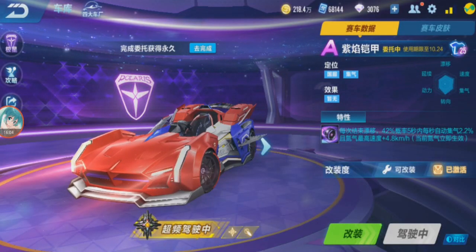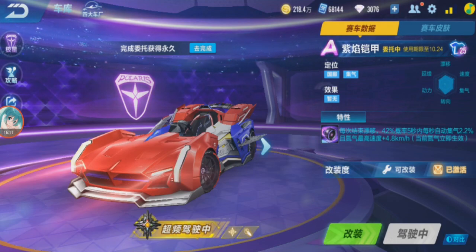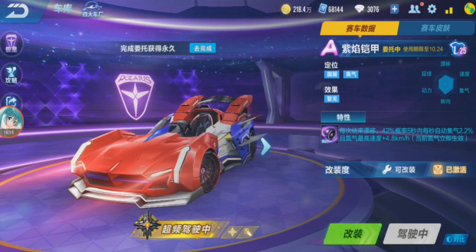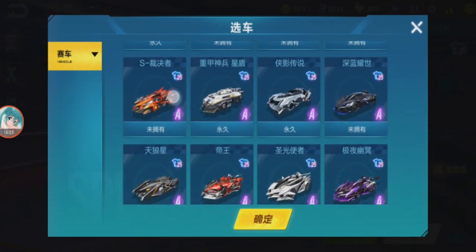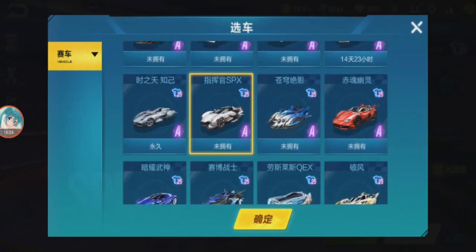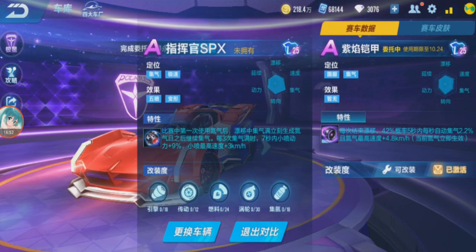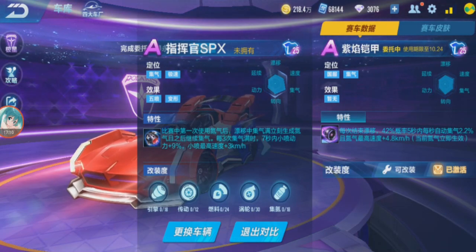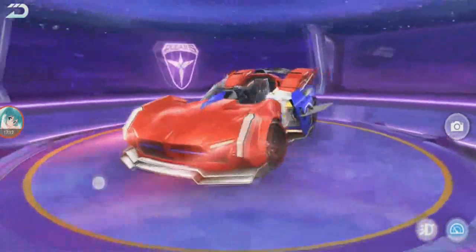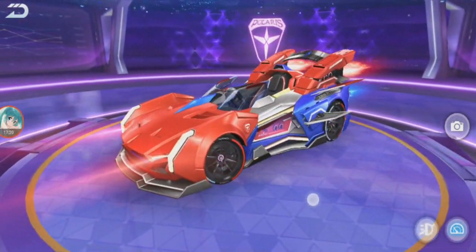Purple Flame Armor - I think this is top one free A-car currently, compared to Renault and the Saint Seiya car. Just now I compared with Commander SPX - the stats are about the same as a non-modded Commander. This car's turning looks slightly stronger than a non-modded SPX, except the Nitro is weaker than the SPX - that's the only difference. The design also looks like SPX a bit. So I can kind of say this feels like a free version of SPX, but without the SPX ability.